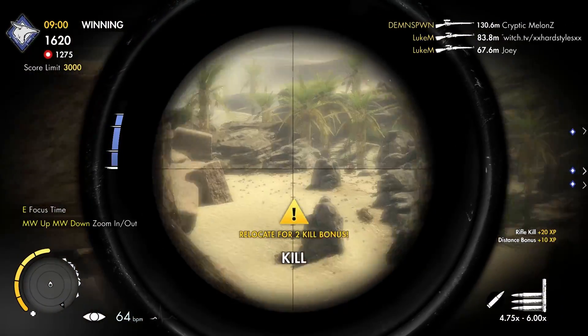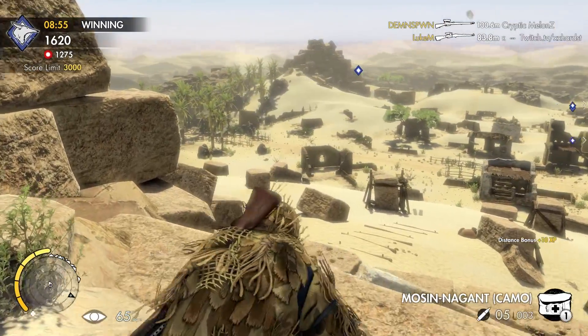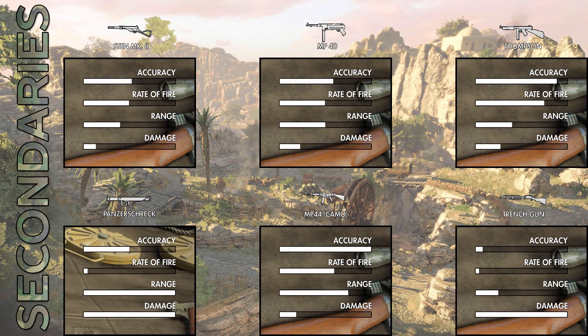The Mosin Nagant came in the Camouflage DLC pack, which I bought for $4 on Steam. It also comes with the MP44, which I'll be talking about next. When it comes to secondaries, it's not really fair to compare the assault rifles with the shotgun and the Panzerschreck, so I'm going to divide this into three different parts: the assault rifles, the trench gun, and the Panzerschreck separately.